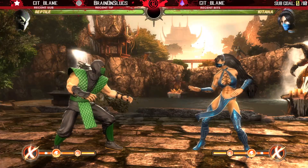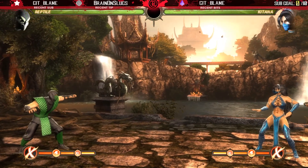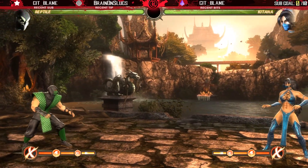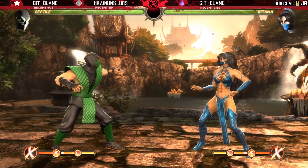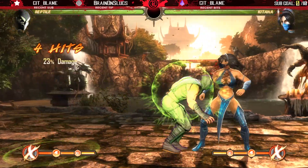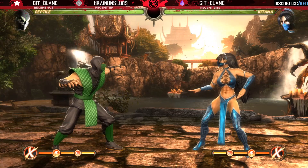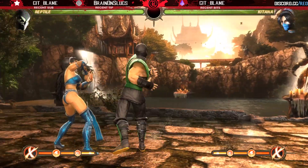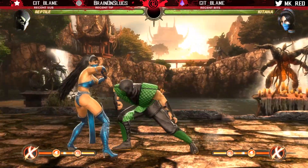Reptile also has an EX version of Elbow Dash. For one bar you retain all the amazing properties of the normal move — still six frames, still no whiff recovery, still an extremely good mobility tool. But now it turns into a launcher. Mid-screen you get a slide for about a quarter of your opponent's health, and in the corner, if this hits you get a full combo. The most insane thing about EX Elbow Dash: if you were to block it, it's plus five on block — a frame trap — so Reptile can poke, go into another dash, or start pressuring you like crazy.